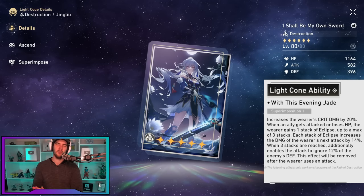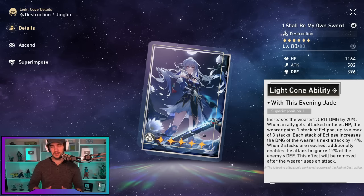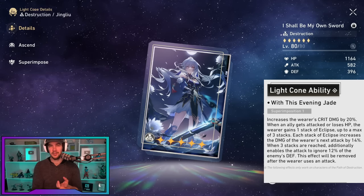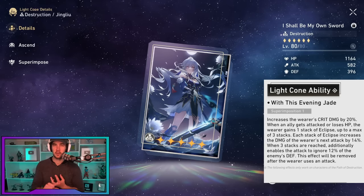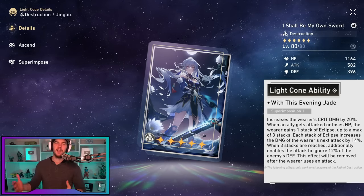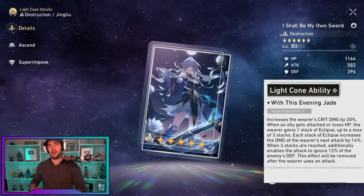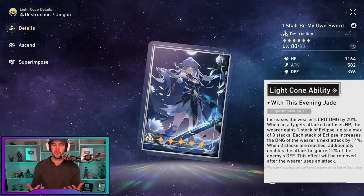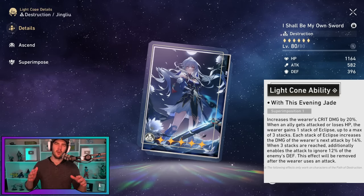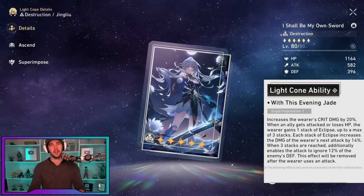For light cones, her best in slot is her signature light cone. It gives crit damage, a stacking damage buff that she procs every turn in transmigration state by absorbing HP from allies, and the ability to ignore more defense — which synergizes super well with Pella or Silverwolf. It's by far the best, but not needed to make her work if you're free to play.